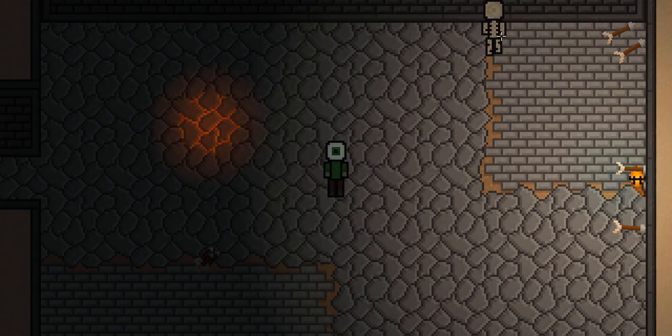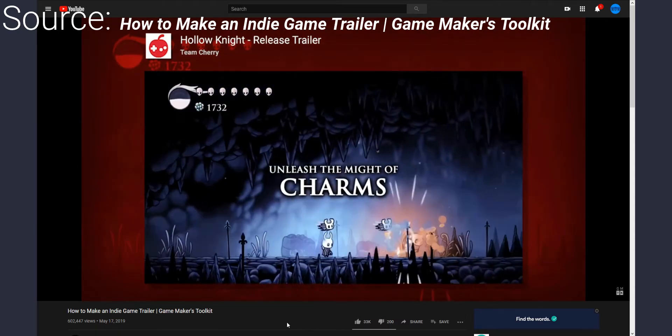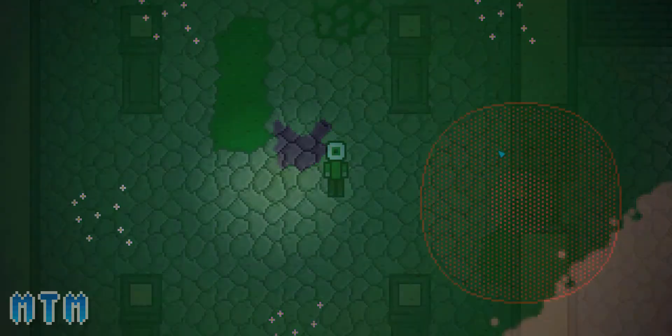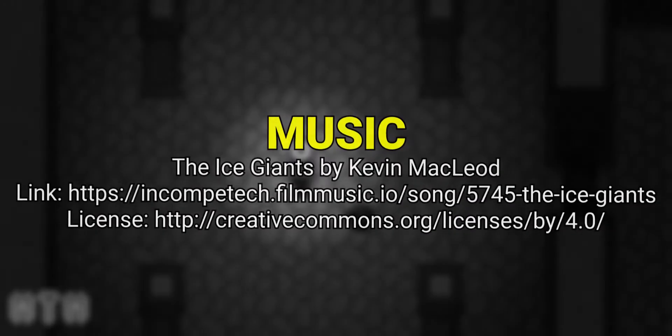Lastly, once I had everything laid out to my liking, I finally went on to record some footage for a little one-minute trailer. I followed a video from Game Maker's Toolkit so I could lay my trailer out to tell a story. And here are the first 10 or so seconds of it. If you want to watch the full trailer, the video is in the description and also on the itch.io page.